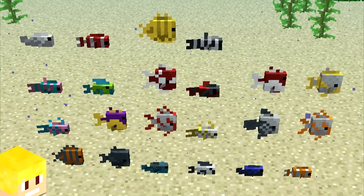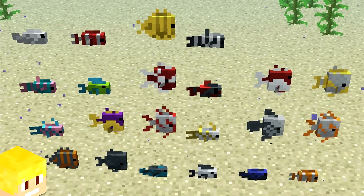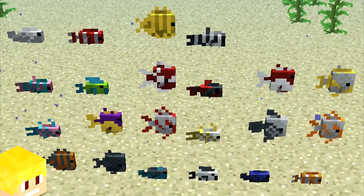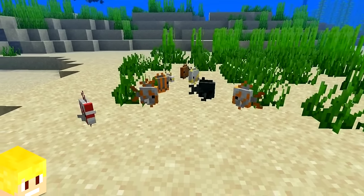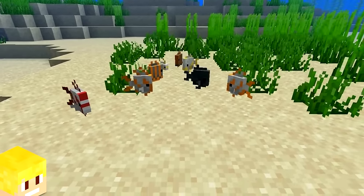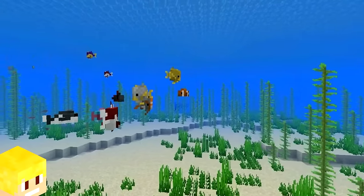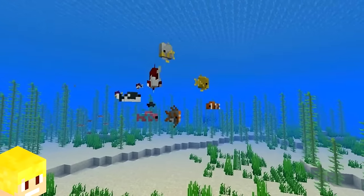When tropical fish spawn in Minecraft, 90% of the time they will appear as one of the 22 varieties. The other 10% have completely random patterns, size, and colours, resulting in 2,700 different naturally occurring combinations of tropical fish.